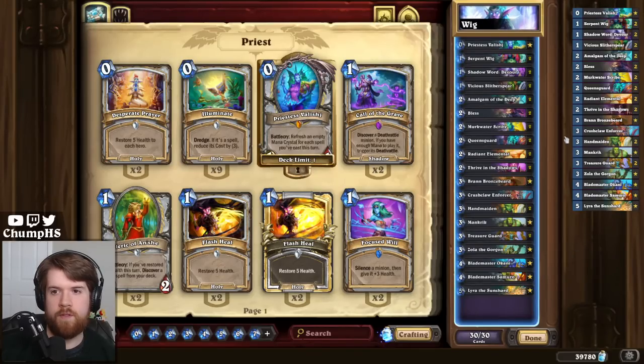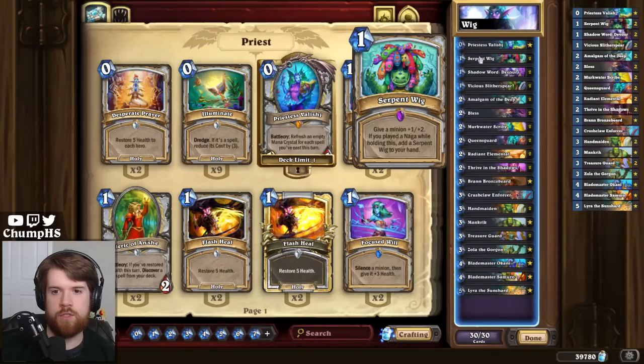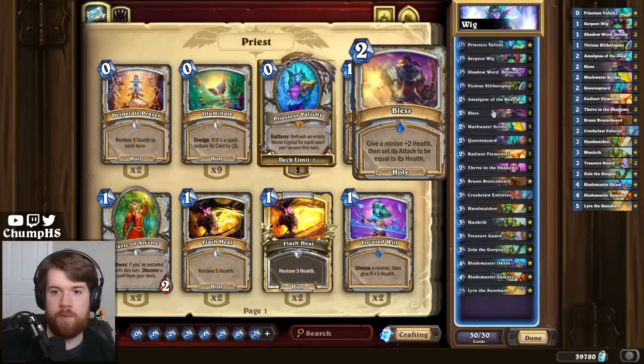Probably the biggest buff in the recent balance patch was to Serpent Wig. It used to give plus one plus one, now it gives plus one plus two. Which on its own is pretty significant, but it's even more significant when you consider combining this with something like Bless that cares how much health your minion has.